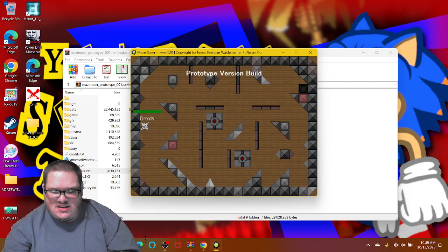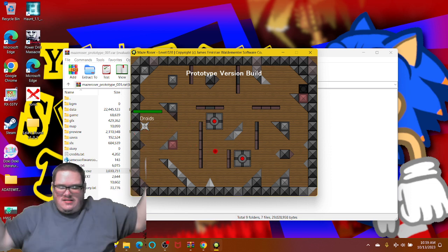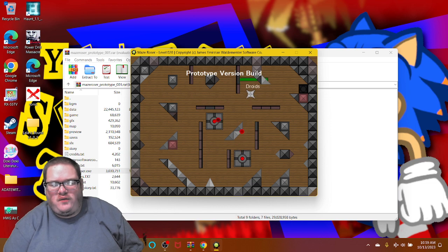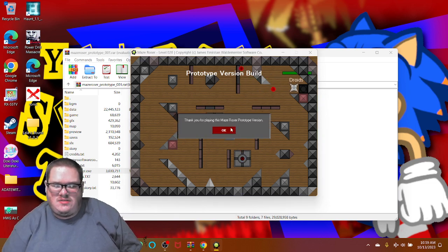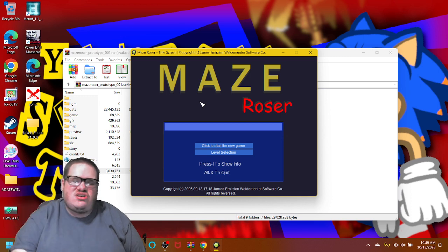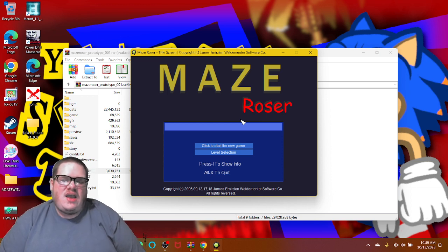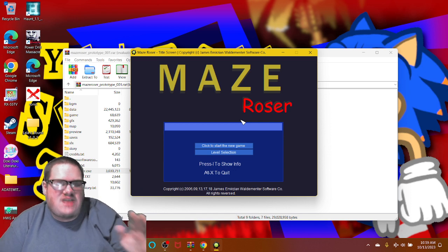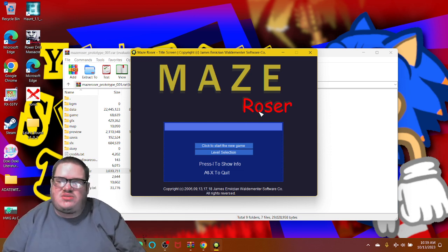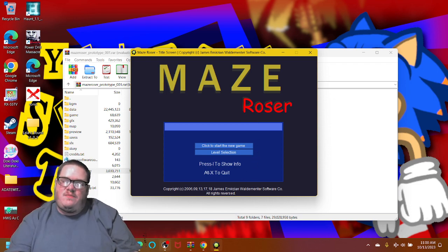Alright, so I have 20 — let's do this. Let's see if they shoot me, come on shoot me. Well, they're not shooting me, so that means this is the prototype version build and it's not yet finished. This was a prototype of Maze Roser by James Emirzian Waldementer. Thank you so much for letting me test out your game. This was a little bit easy but a bit tricky — you had to get through things so you wouldn't get squeezed. Alright, that was Maze Roser — thank you for watching! If you liked it, give us a thumbs up, stay tuned, and we'll see you then. Bye!